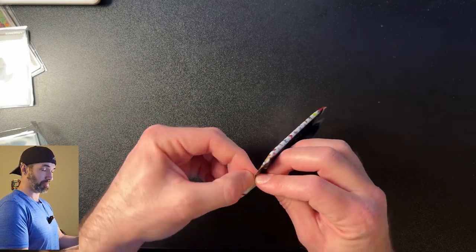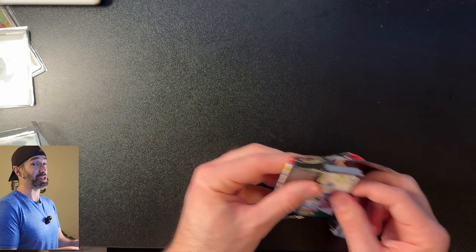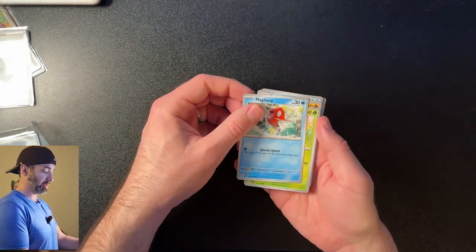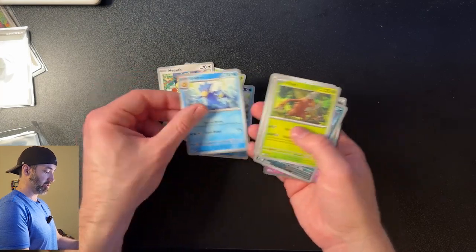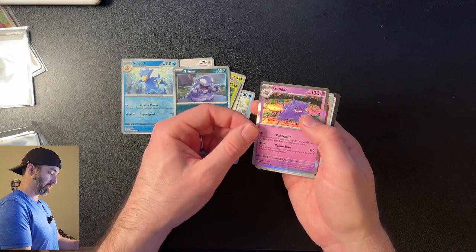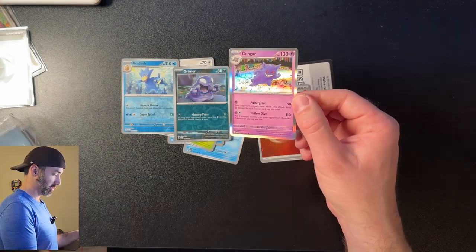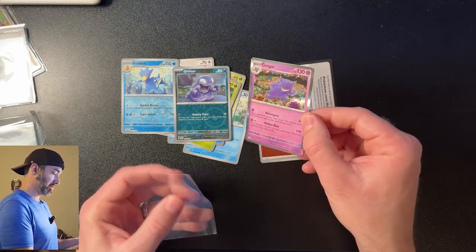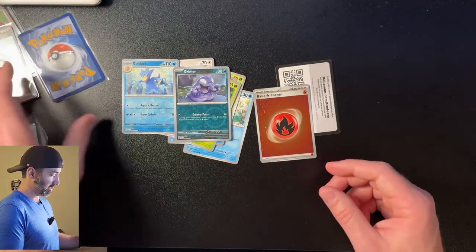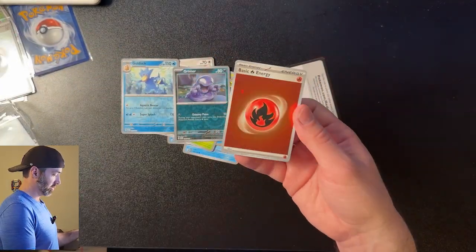That one did not have the Charizard, but that's okay — this one definitely does. Cards: Oddish, Golduck, Pinsir, Golduck. Ooh, that Gengar is sweet! That's a cool card — Gengar holo, I like that. And again with the holographic energies. Just so cool.